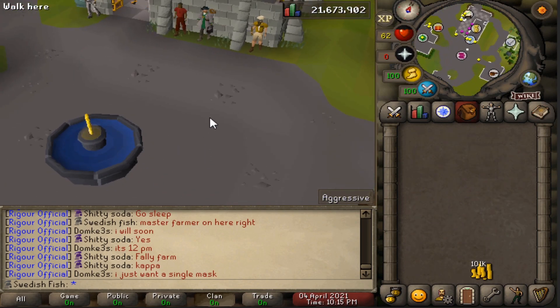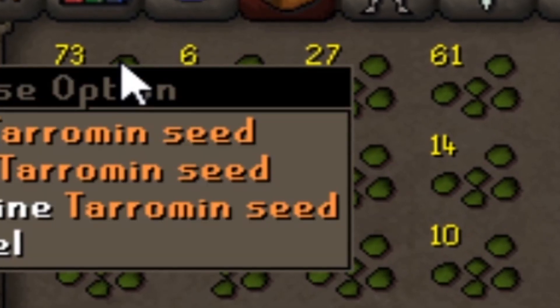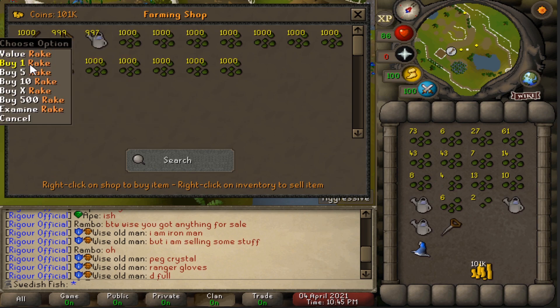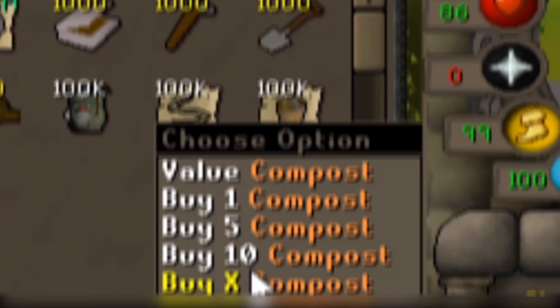Let's go to the Falador farm and steal from the master farmer — this is literally the best way to get seeds. We just hit 60 Thieving and got a lot of seeds, this will last a long time. Let's buy our basic stuff: seed dibbler, the rake. I think you get compost from the general stores over here — yeah, there we go. Just planted my first amount of herbs.